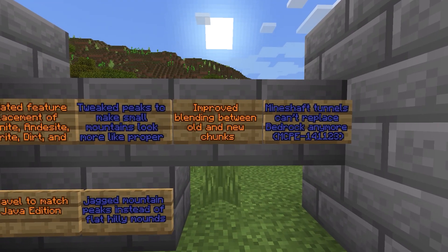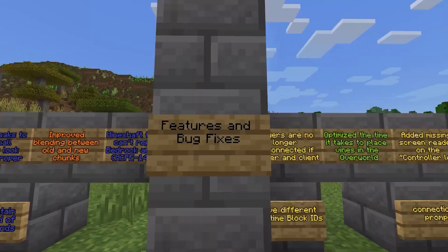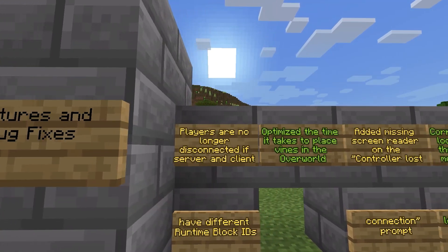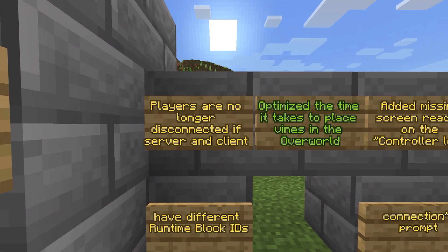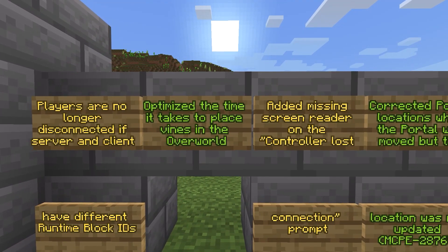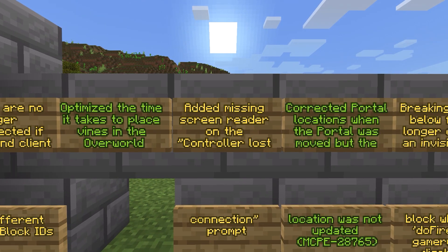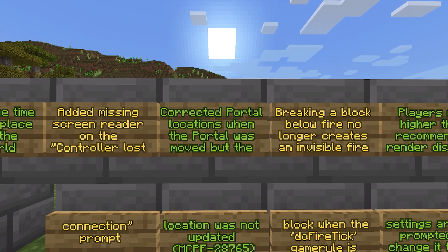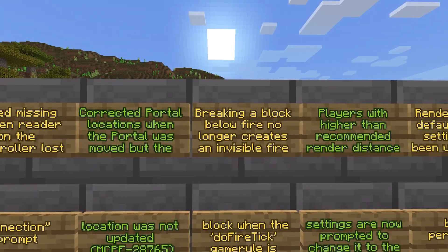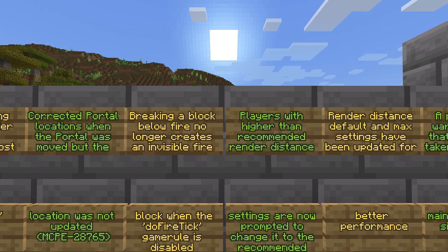They improved the blending between old and new chunks. Mineshaft tunnels can no longer replace bedrock. Moving on to features and bug fixes: players no longer get disconnected if the server and client have different runtime block IDs. They optimized the time it takes to place biomes in the overworld. Added a missing screen reader on the controller launch connection prompt. Corrected portal locations when the portal was moved but the location was not updated. Breaking a block below fire no longer creates invisible fire blocks when the do-fire-tick game rule is disabled.